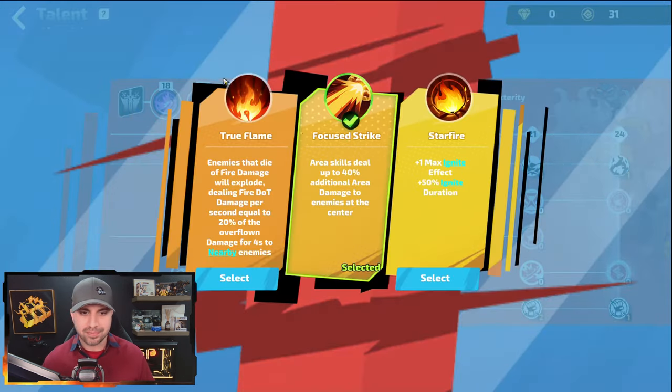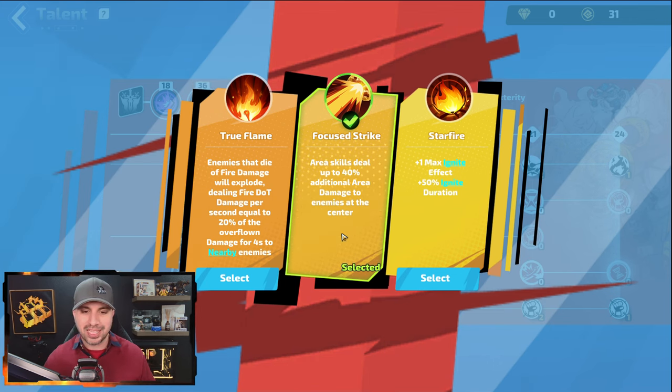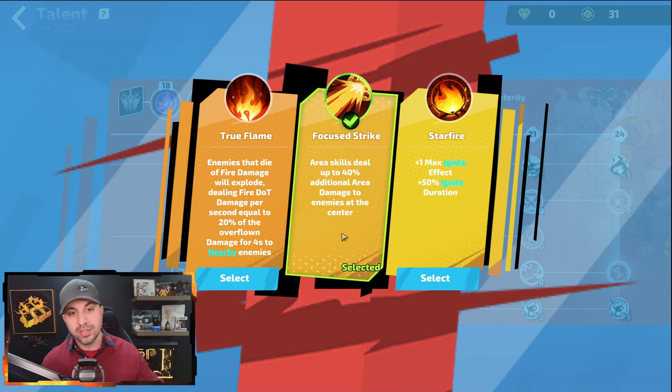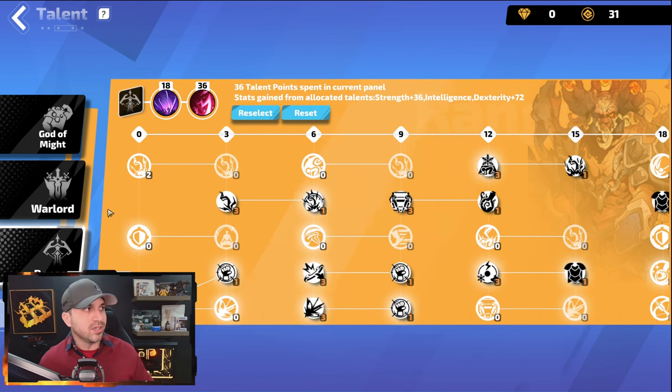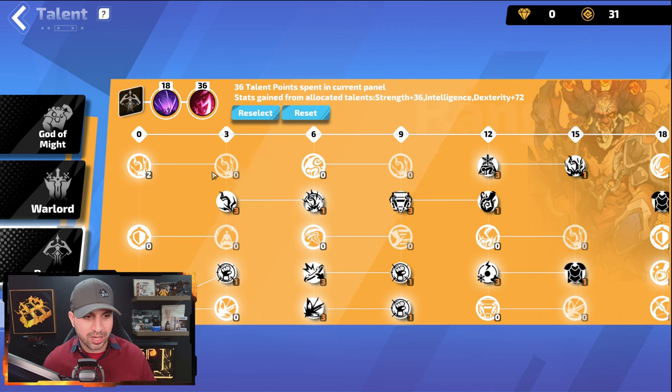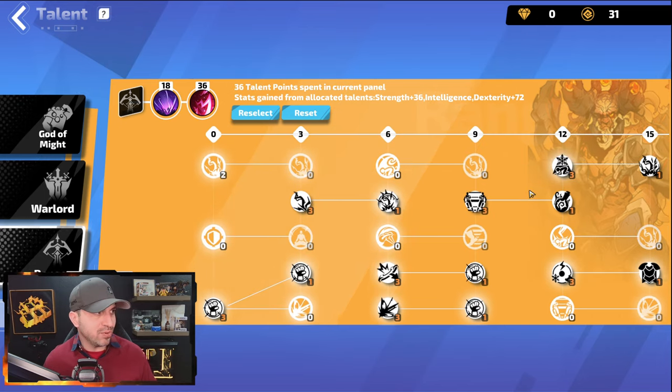At level 36, you want to take Focus Strike, which gives you a 40% blanket area damage boost — because again, Blazing Bullet is an area skill. Last but not least, you want to take Ranger. Those two points I still need: one would go here and the other there, and then I feel like it would be finalized. But we're only level 94, so this is how you want to go.